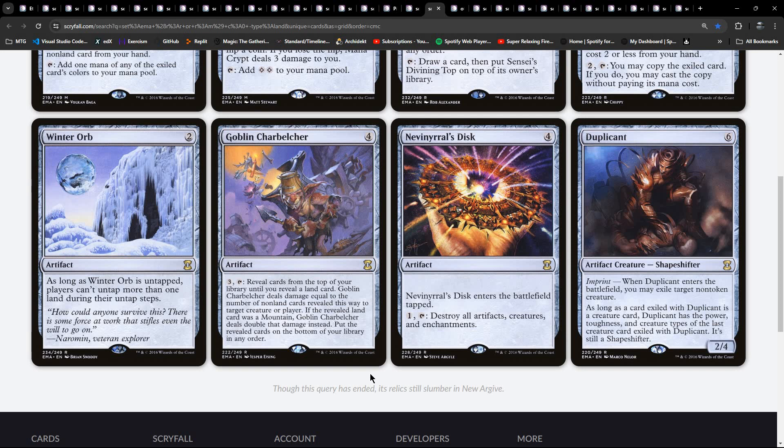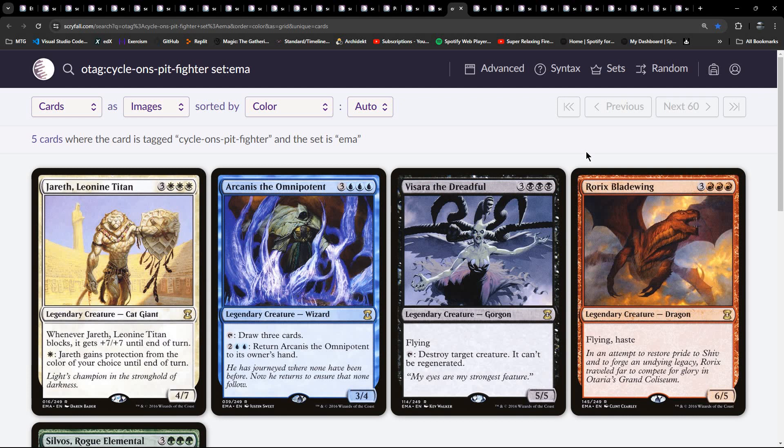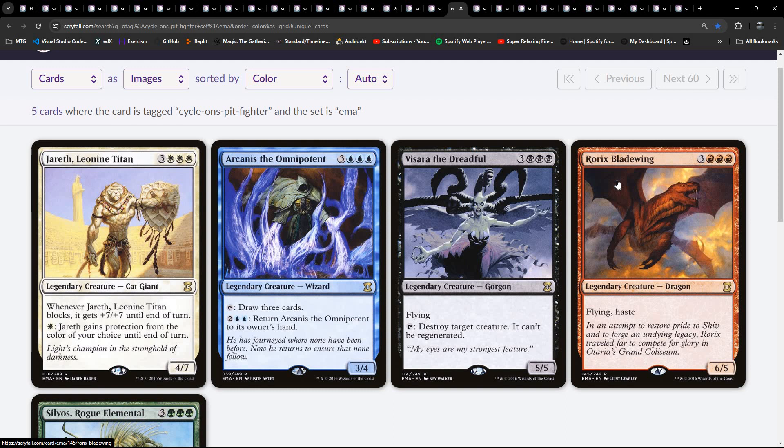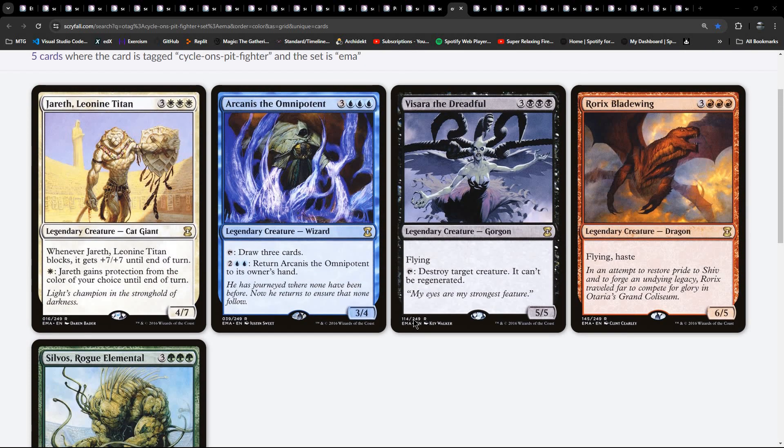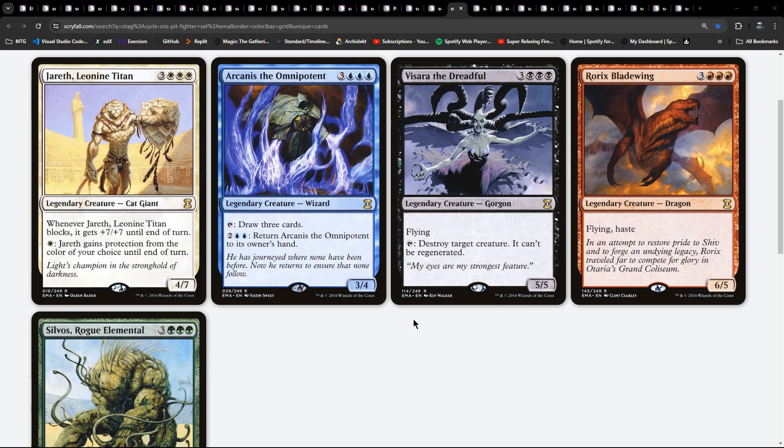Nev'rikaal's Disk - so another way of blowing stuff up if you don't have access to white, a Wrath Effect. And Duplicant with Imprint targeting a non-token creature. Charbelcher is in here. There's a cycle of Pit Fighters in here. So Jareth, Arcanus, Viserra the Dreadful, and Rorix Bladewing. Rorix Bladewing and Silvos Rogue Elemental is another one. Powerful legendary creature cards - they cost three of a certain colour plus three generic, reprinted from Onslaught.